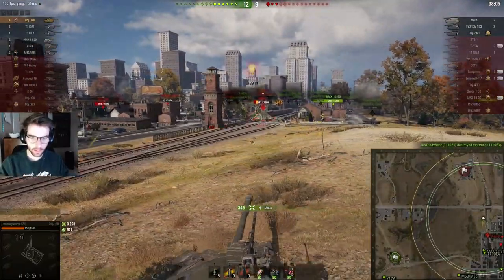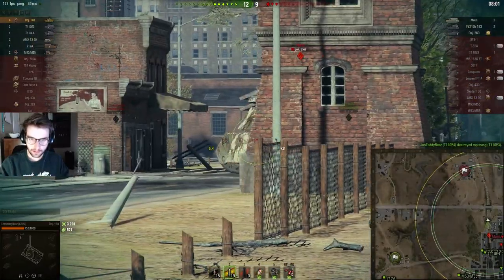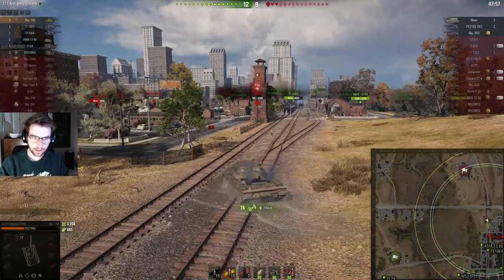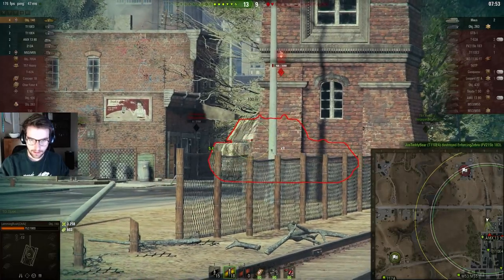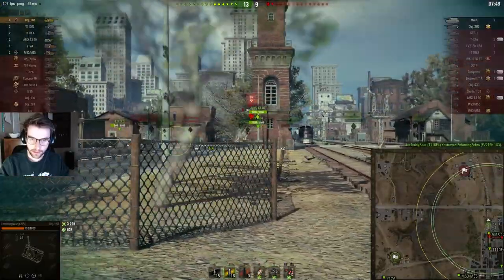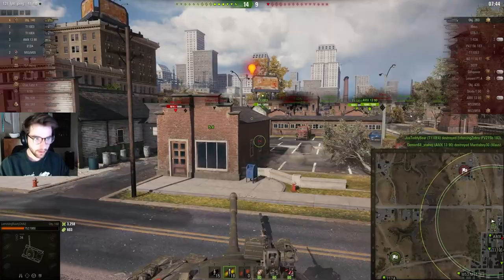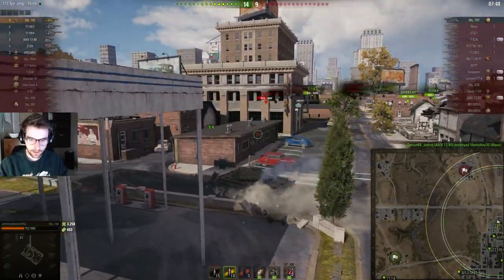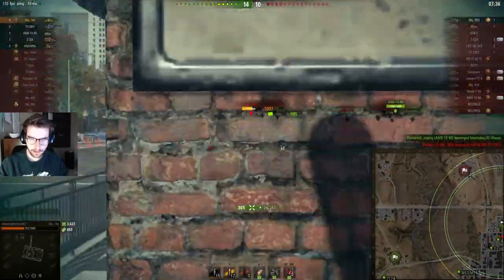I'm going to ignore the 183 because that guy was suppressing me, and if he keeps me busy I'm not helping the team. I'm going to load HEAT — this E3 shouldn't expect this at all. Once I kill the E3 I can move in like this and go after the Mouse and basically the rest of their team. Arty is helping me out so I'm just putting this thing in between myself and the Mouse. The 1390 gets the kill — alright that's the game, that's four kills, maybe five — let's see how it goes against the 263.